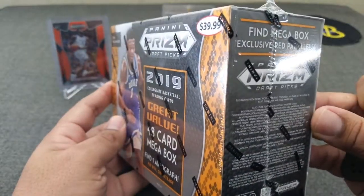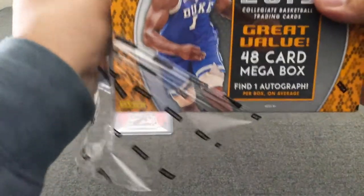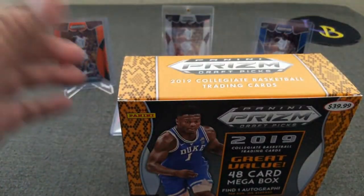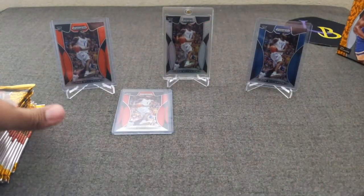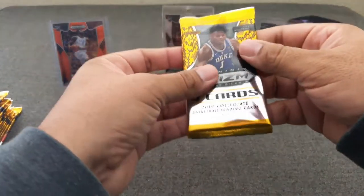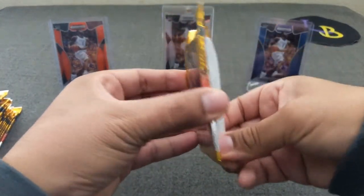Hoping it'd be nice to get a color blast again — in one of my openings I busted open the Rui Hachimura color blast, so let's see. I know it's been a while, but I hope you guys enjoy. The old collegiate — there are the packs. Let's get them out. Empty box. Let's put these packs down right here and let's hope we get a nice auto out of this. I believe we get 12 packs, so let's get ripping — 12 packs of collegiate draft picks. Let's see what this brings us.